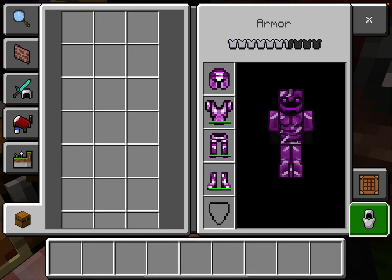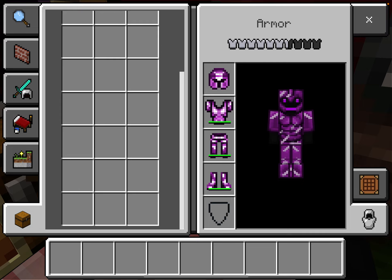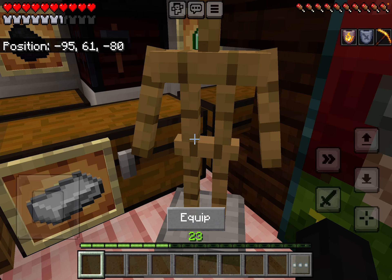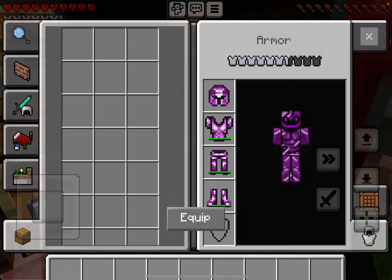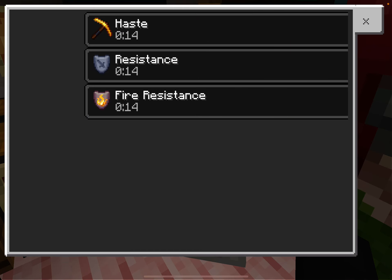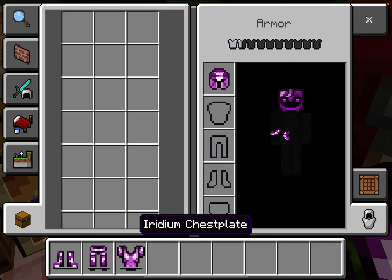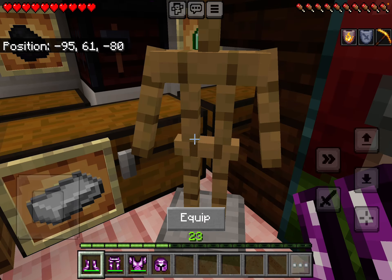This is my iridium armor, and it gives me fire resistance and resistance. Now I have to take this off.